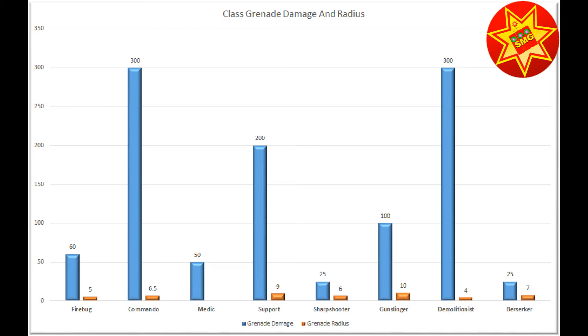The Firebug does 60 damage from that initial throw and has a radius of 5. And of course the Medic is a Vaporous Cloud, so it is more of an area of effect, but it has a respectable 50.